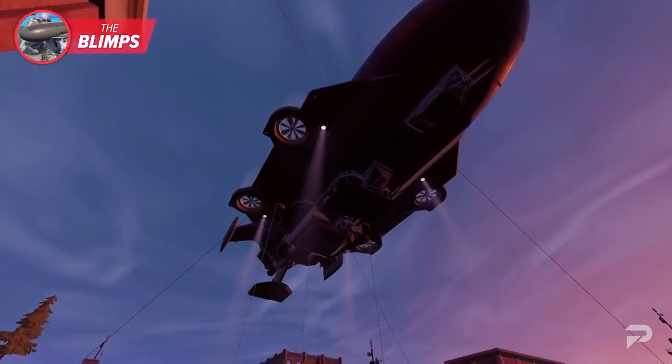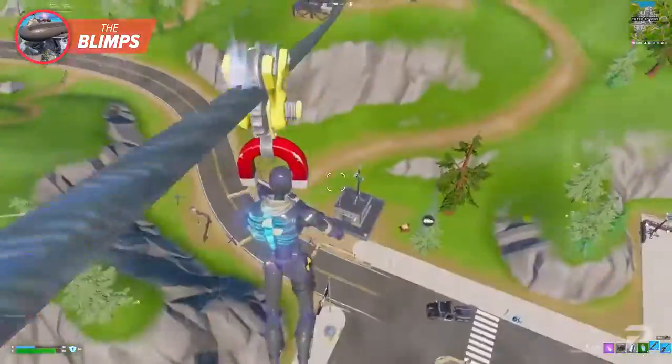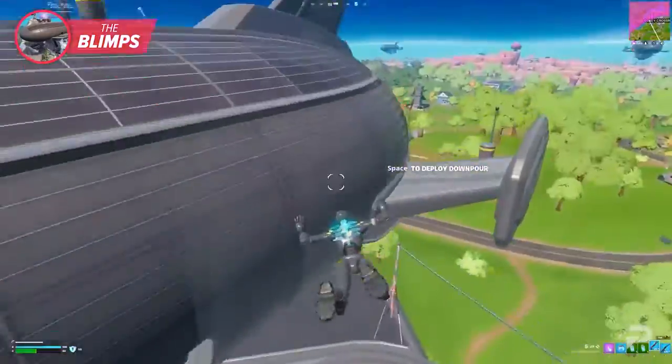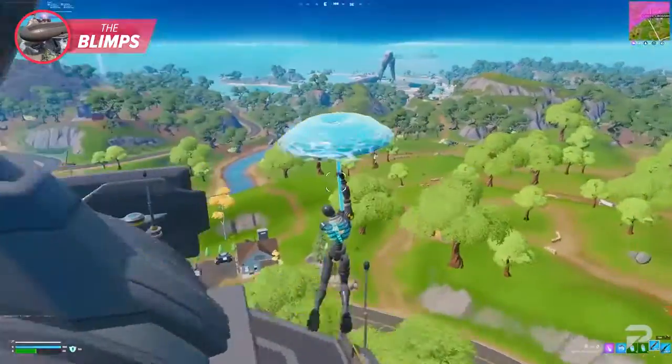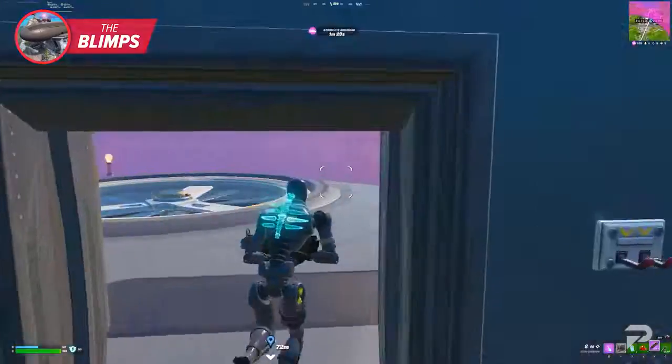One of the crowning jewels blimps have to offer is the ability to rotate easily. As mentioned, you can get down to the POI below by taking one of the zip lines, which gets you down quickly. However, if you want to rotate further away, you can use the updraft from the blimp propellers, which will allow you to redeploy your glider and glide in any direction you want.